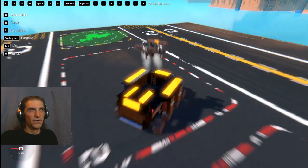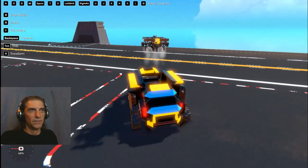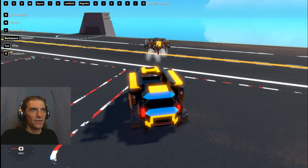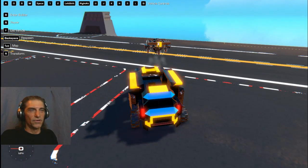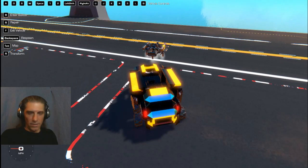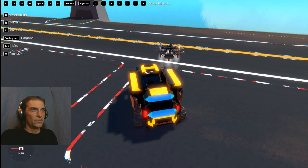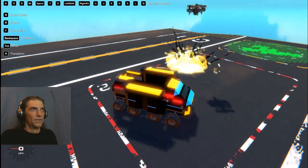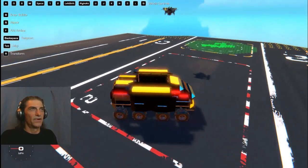Up comes our drone — look at that! Now again, on the keyboard you have U, H, J, and K as your controls. Use your W, A, S, D controls. Space bar is for up, L is for down, and your right alt.